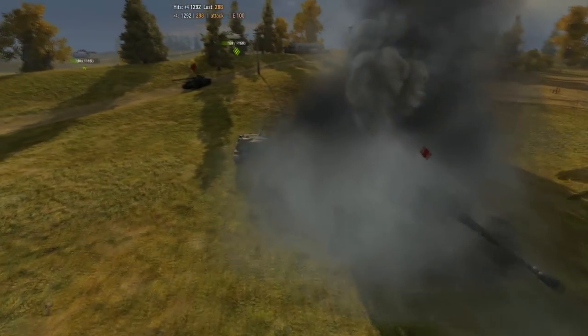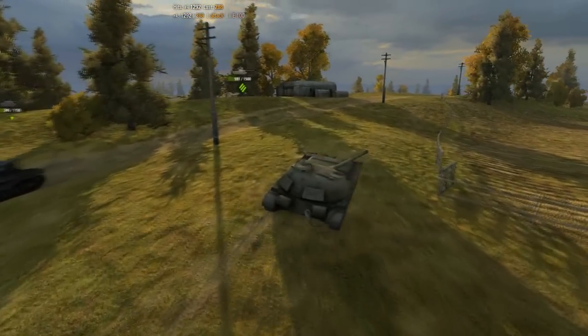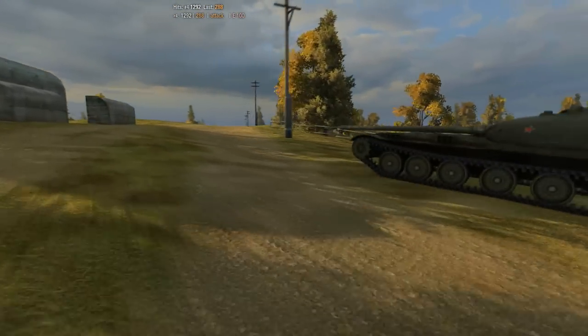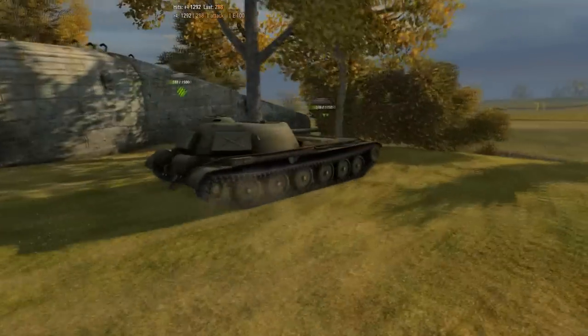If you get to a building, you can defend against yourself. That's the easiest way to stop the circle of death. Just get to a building and make that circle incomplete, and you won't be circled.